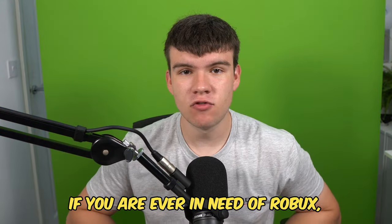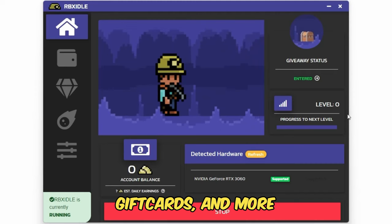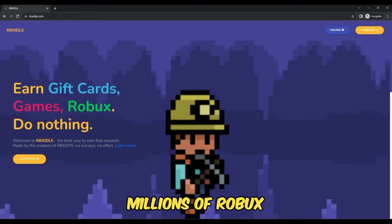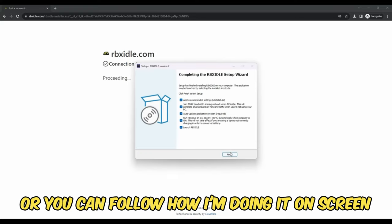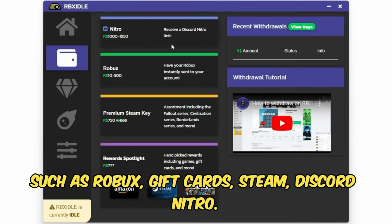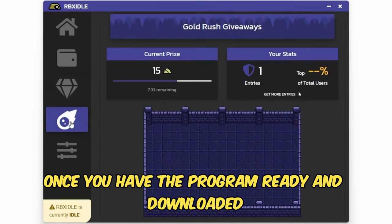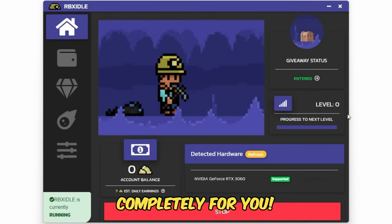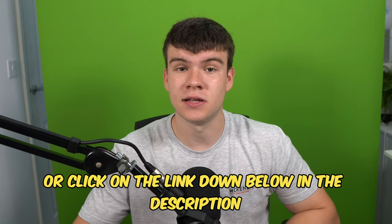But if you are ever in need of Robux and have a computer, go ahead and check out RBX Idol. This program allows you to earn Robux, gift cards and more with simply a computer. This program has over 100,000 downloads and has already given out millions of Robux to a lot of players. All you have to do is go to the website and click on the download button. You can earn with any computer and there are tons of ways to get prizes such as Robux, gift cards, Steam, Discord Nitro. You can level up for rewards or earn prizes in Gold Rush giveaways. Once you have the program downloaded, click on start earning and this will make your computer do the work completely for you. Head to rbxidol.com or click on the link down below in the description and pinned comment.